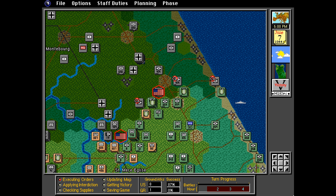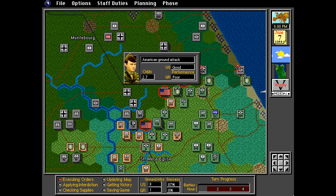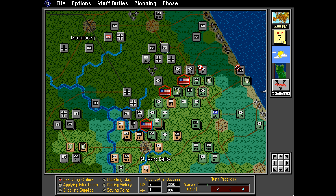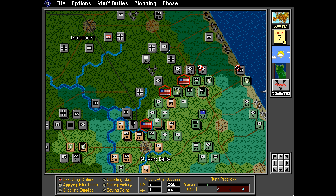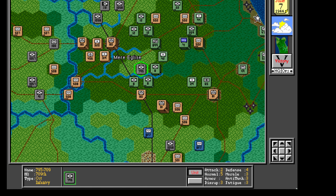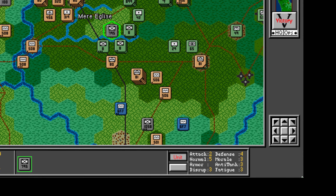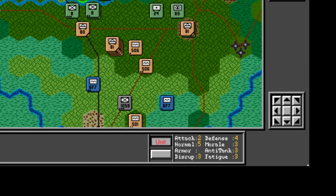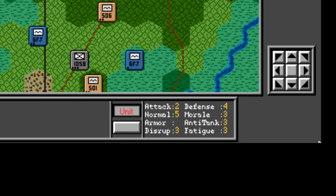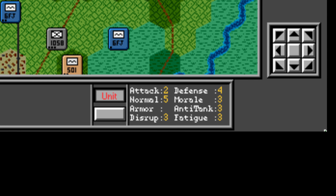The only way to judge the AI properly will be in the campaign game Let's Play, calling on viewer feedback. Each non-artillery unit has ratings for attack, defense, armor, anti-tank, morale, disruption, fatigue, and allocated and actual supply level. Artillery units have much of the same but with the addition of barrage strength, support strength, and range.